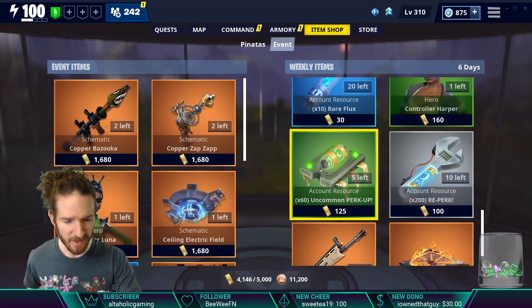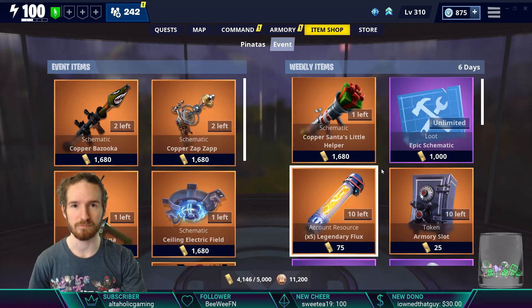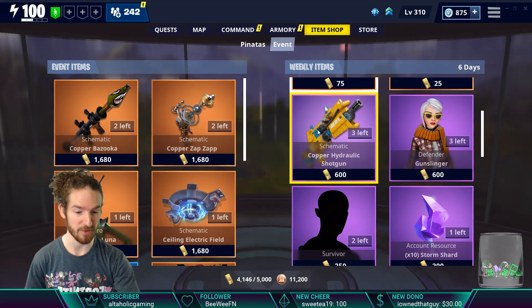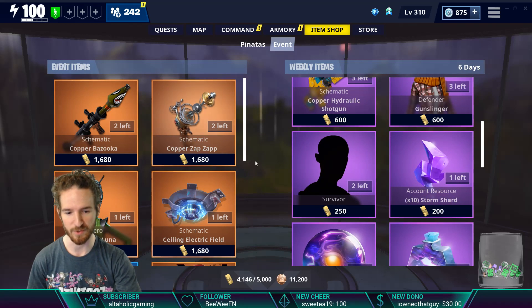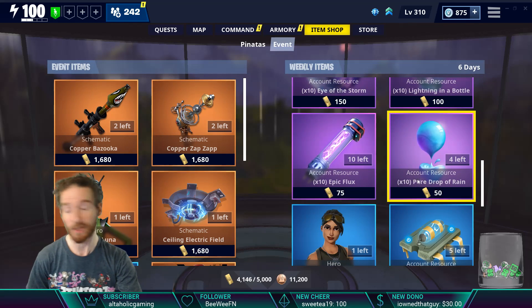Uncommon perk up, rare perk up, legendary perk up tier. Hydraulic shotguns are in the shop — that's a pretty fun shotgun if you haven't used it. I know you could research the hydraulics and scavenger stuff, but now that we're actually seeing it in the store, that's cool. You could evolve the hydraulic into a legendary, make it a Pummeler Gunslinger, get your survivor for your manuals, or maybe you still need survivors to level up and then get your evolution materials or cash farm the Frost Night.